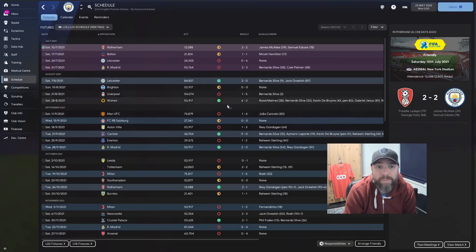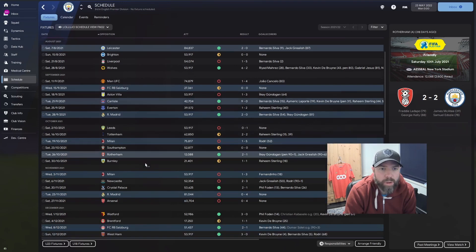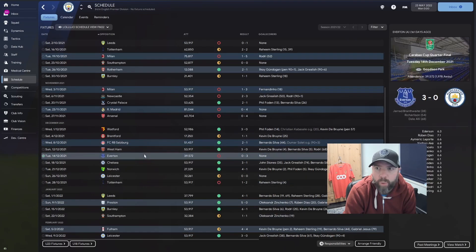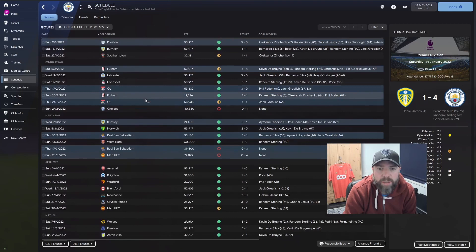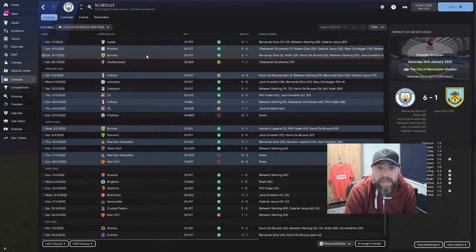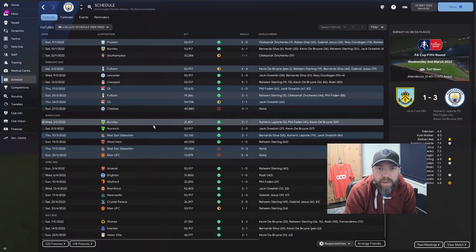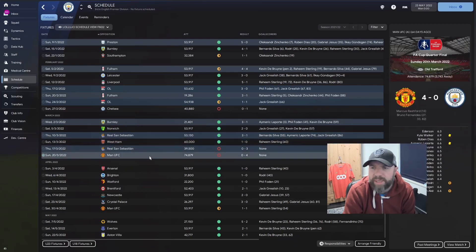Let's have a look at the schedule. It was an absolutely abysmal start — no wonder we were 19th. It was a shocking September, October, and November. December wasn't too bad — only a loss to Tottenham and Everton in the Carabao Cup quarterfinal. The turn of the year is where it really turned. Wins against Leeds, Burnley, Leicester, Liverpool. Getting through the Europa League first knockout phase. Lost to Chelsea. Beat Burnley and Norwich in the FA Cup — 3-1 and 3-0. Winning against West Ham. Losing to Manchester United 4-0 in the quarterfinal, that's disappointing. But then a great run towards the end of the season, a lot of clean sheets.